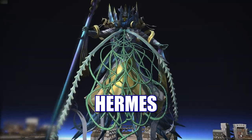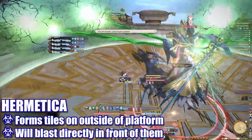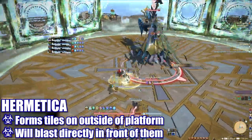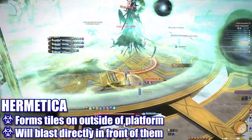The final boss is Hermes. Trismegistos will deal group-wide damage — healers be ready. Hermetica will create large green tiles on the outer edges of the platform that will soon blast out directly in front of them. Players will need to move into the safe zones to avoid getting hit.